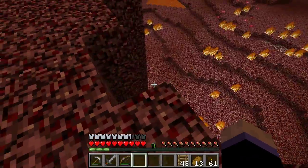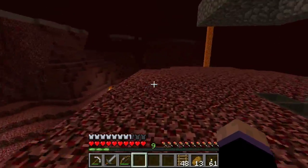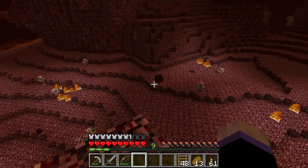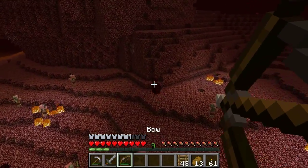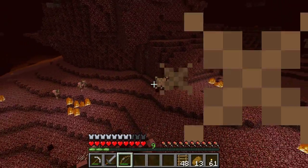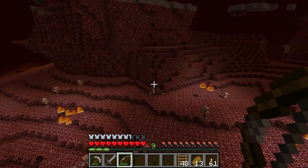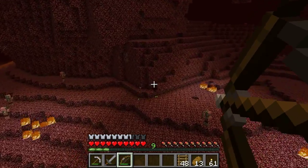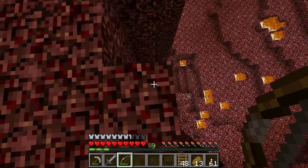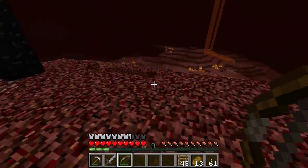I went through and chopped off a lot of the land up here so there's less room for mobs to spawn, and basically I just need to go through and set all of it on fire. Oh, a magma cube — I wonder if I can kill that with a bow shot. Holy crap, well I hit a couple of them. Did you drop anything useful? I missed, but I need to go get that real quick.